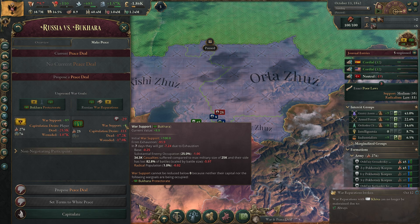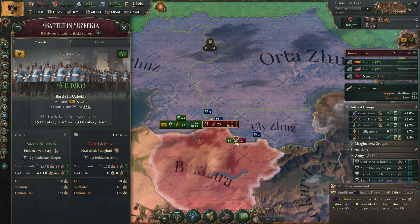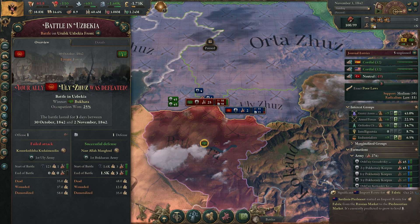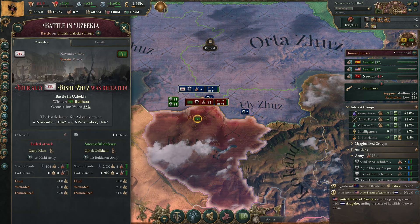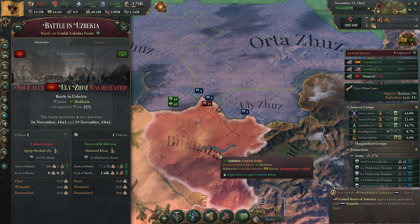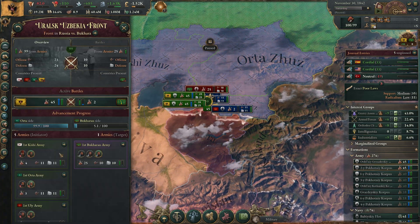They do get lower war support for some reason, but it's frustrating — when my vassal takes control we lose the battle and lose our progress. I don't know what I can do against that. This is going nowhere and I cannot tell them to stop.